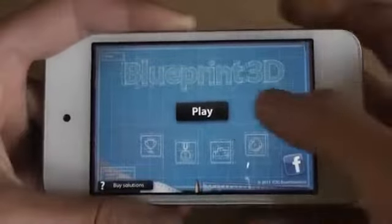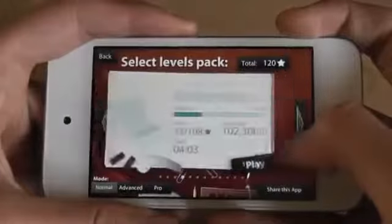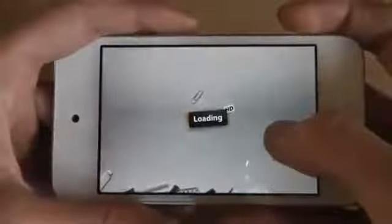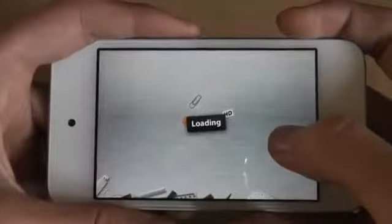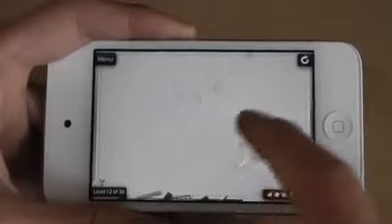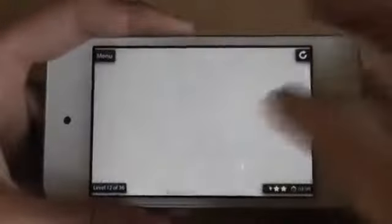So this is like a puzzle game. So let me show you the gameplay. Let's choose electronics, and let's choose level 12. So basically, you're supposed to complete the diagram or the picture by moving your frame. Yeah, right there.